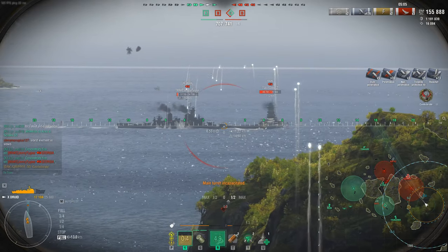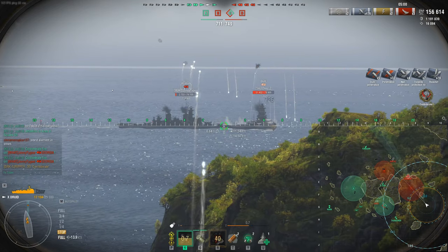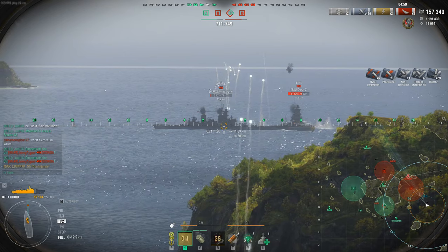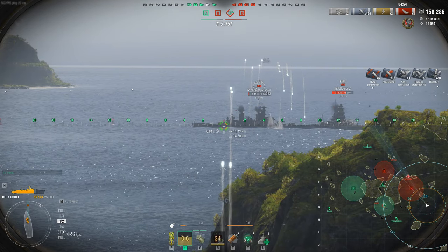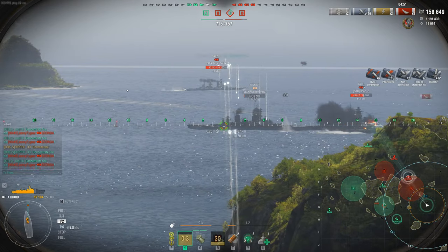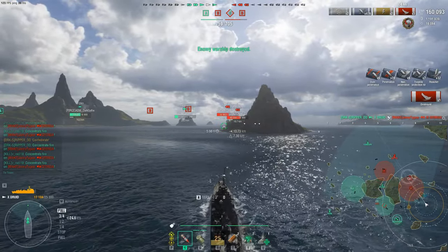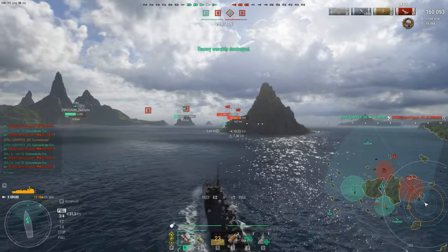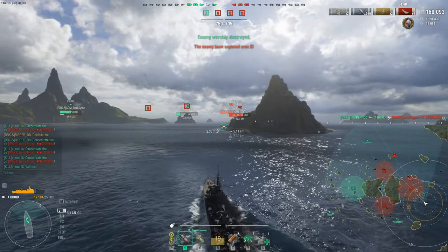Georgia gets a nice shot on our front turret — the downside of the Druid. I always save the damage con for that reason, because the front guns face forward and take shells easily. Georgia goes down — splash four. Can we get the Kraken? Of course — this is the video. Let's try to nail it with this next ship.